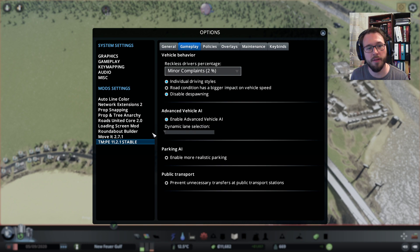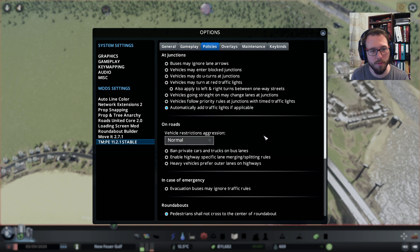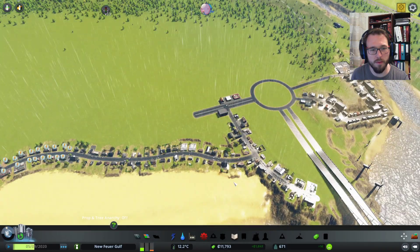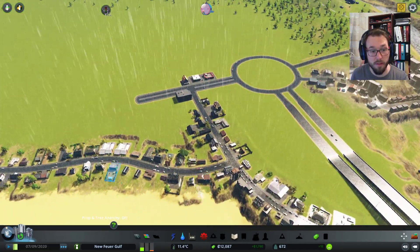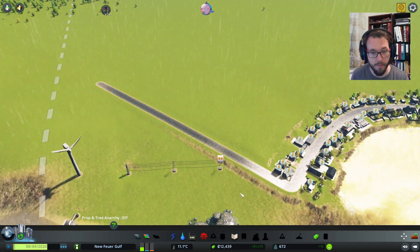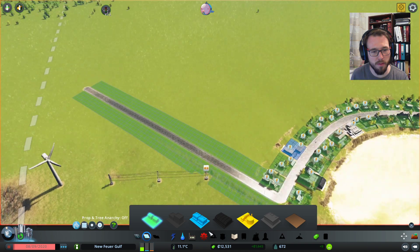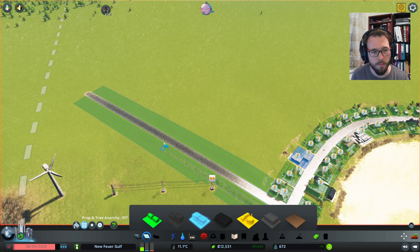The advanced vehicle AI is very handy because sometimes the AI has a very bad habit of changing lanes unnecessarily. More realistic parking — sure. Unnecessary public transport — sure. I guess those were the main points I wanted to cover. Also, this road design here is absolutely custom. Let's just put more residential here, and somewhere in between we will set one or two little stores.